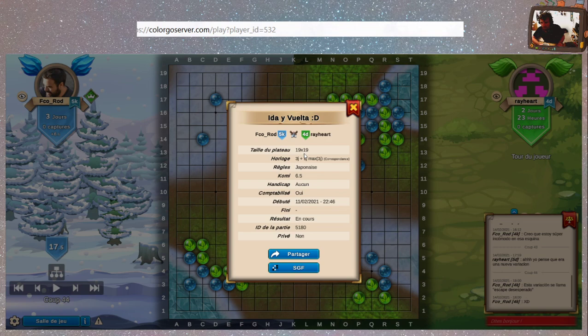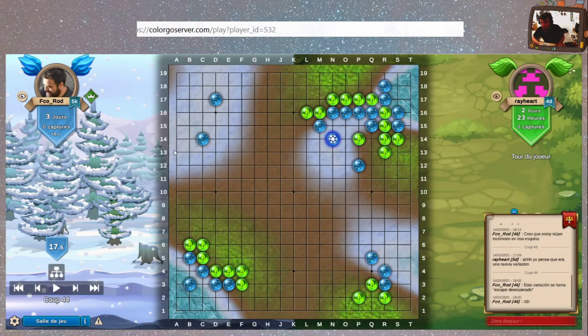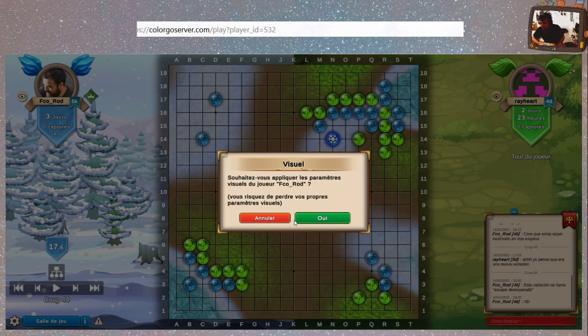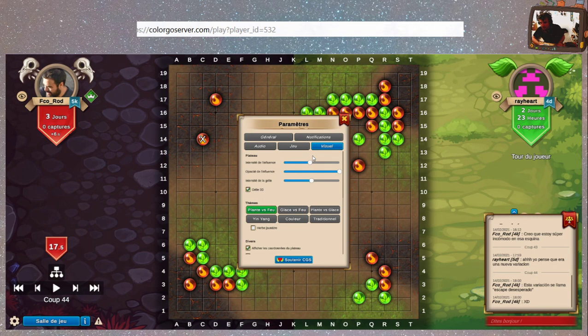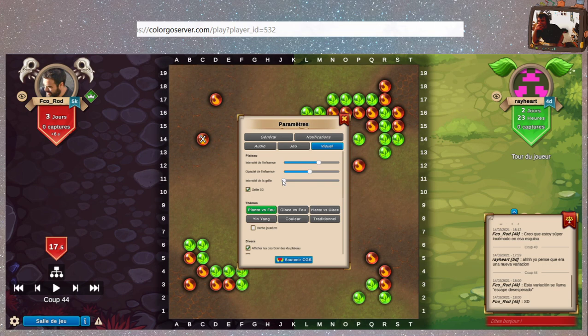On revient sur nos visuels — intensité de l'influence. On peut mettre un tout petit peu d'opacité de l'influence, mais opaque. Intensité de la grille — on peut virer complètement la grille. C'est pas très pratique les gars. En 3D ou pas. Jouer sans grille — premier coup si je veux le mettre au Tengen, je peux même pas le viser.